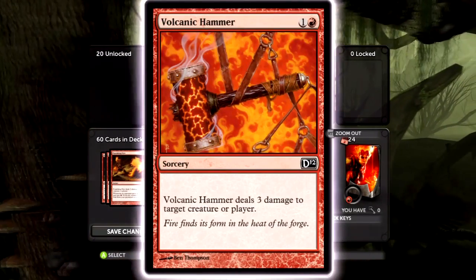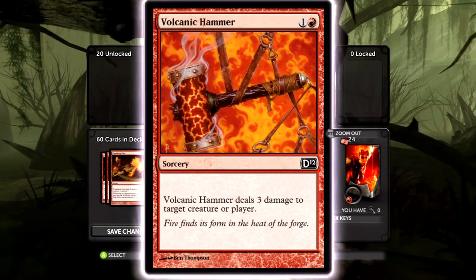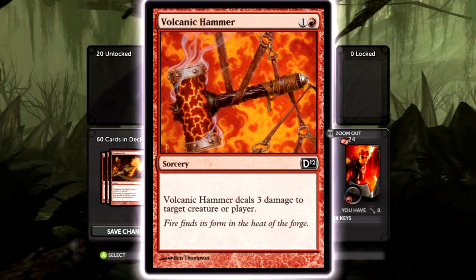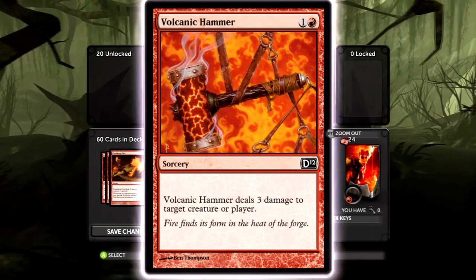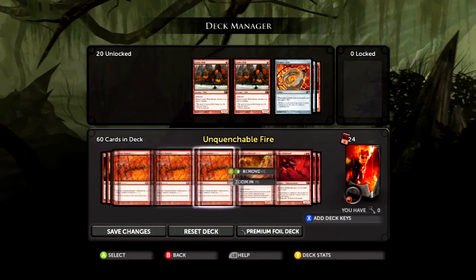Volcanic Hammer is just the staple card of this deck — a lot of decks have staple cards, like Machinations has Ethereum Sculptor, and this one's Volcanic Hammer. It does whatever you need it to do: it'll get rid of their creature, pump Kiln Fiend, or deal the last three damage you need. Run all four of them.